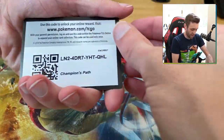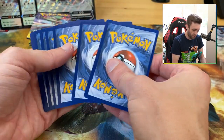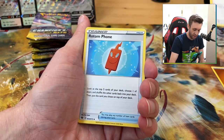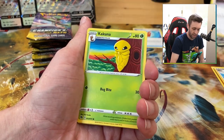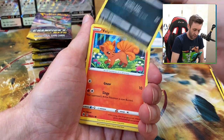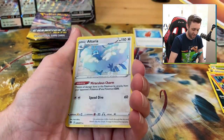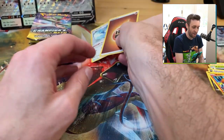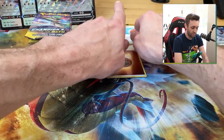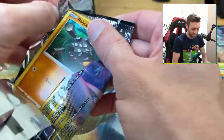These packs are very buttery to open. Pack one: code card, one, two, three, four. Flip it around — fighting energy, Milo, first time I've seen Milo in these packs, Team Yell Grunt, Kakuna, Galarian Linoone, Vulpix, a reverse fighting energy — very nice — and an Altaria. Not a bad pack: two playable cards and a reverse fighting energy hit. Not a bad way to start.